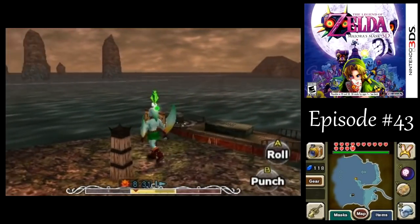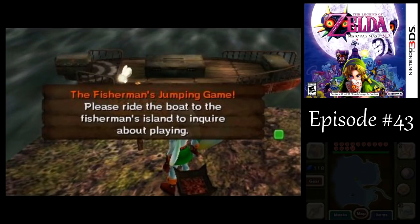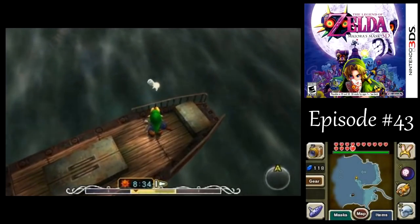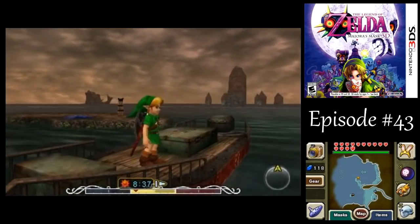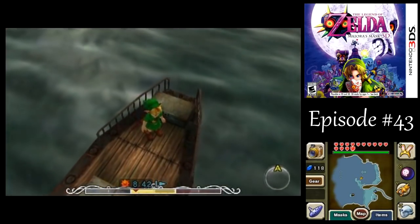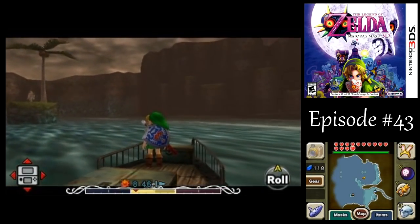Might as well get some more rupees while we're at it. Once you defeat Gyorg, this boat shows up here. Let's head on over there then — just get on the boat here, and it'll start moving on its own somehow. This boat's going to take us over to those islands over there, one of which has a palm tree on it. That's how you're going to get over there — hookshot to the palm tree. It's too far away from anything else you could reach.